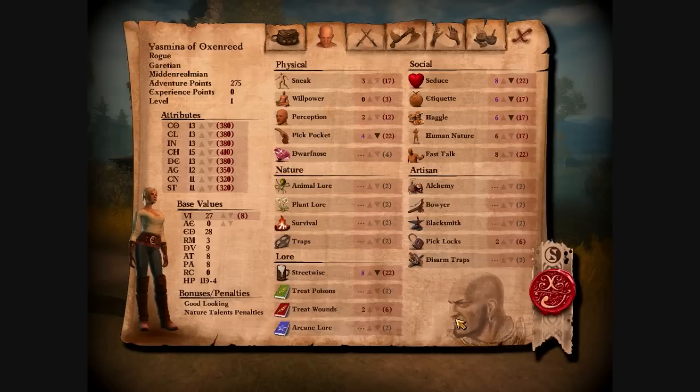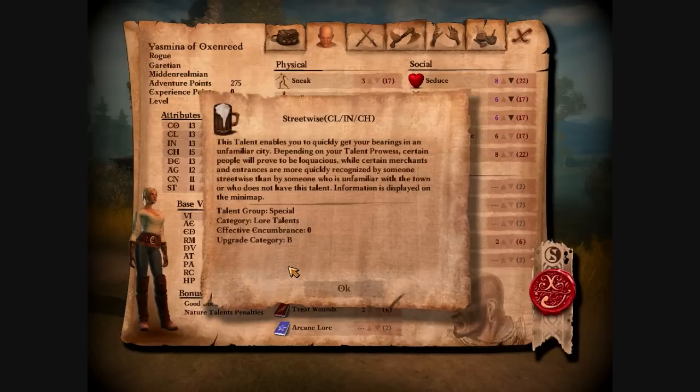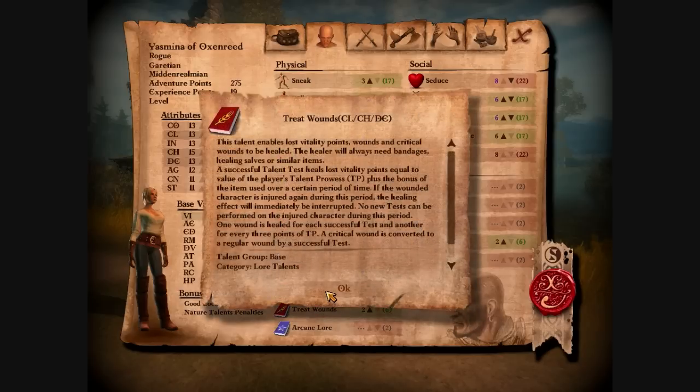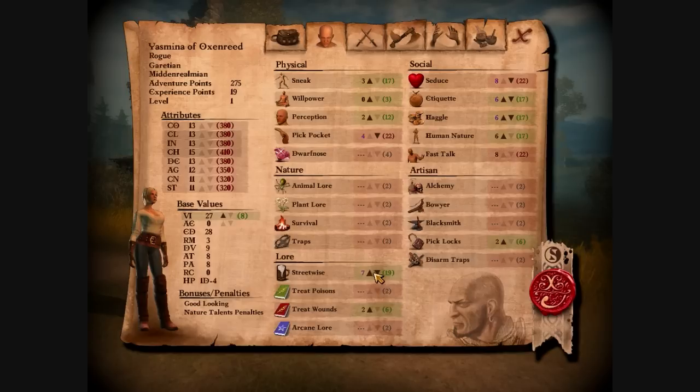There was something that showed up right here. I can't change any of these, but I can change these. I didn't actually learn much from all that. What does Streetwise do? That's kind of pathetic. I want this — Treat Wounds. Always needs bandages. I should probably leave most of these default until I really get a good feel for this game.